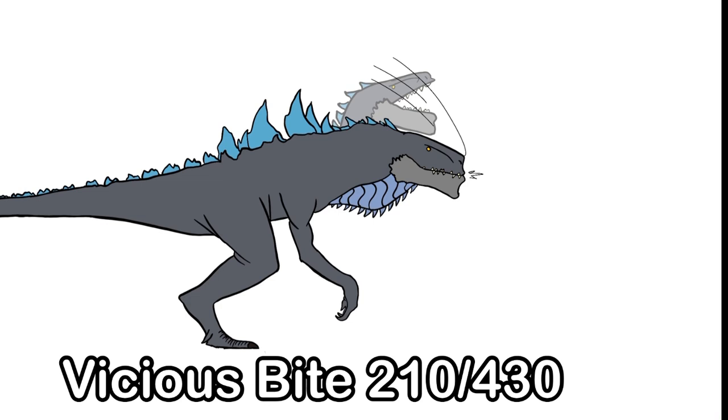For his second attack, Zilla just does a basic bite, doing a lot of damage. It doesn't have a very fast cooldown, but it can be comboed with the first attack.